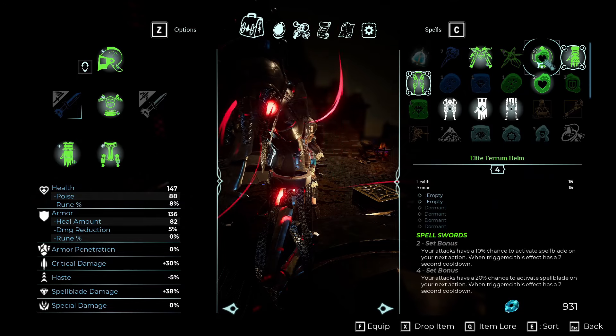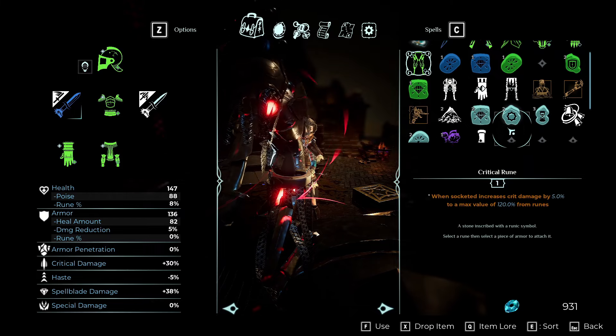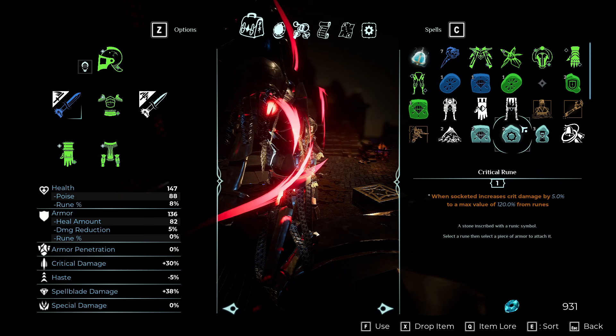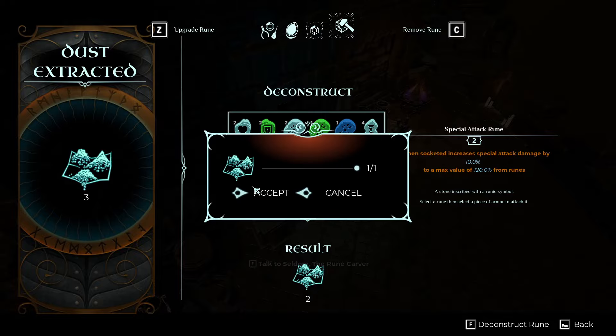Rune stat boosts can include spellblade damage or critical damage. The higher rank your gear, the more runes you can slot in, up to a total of 6, and runes even have their own rank and rarity levels, with higher ranks providing larger stat bonuses. It's a little more simplistic compared to the weapon crafting system, but it still gives players an immense amount of freedom with how they build their character, which is always a huge plus.